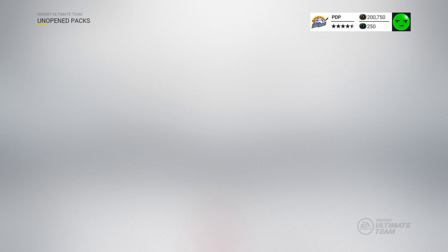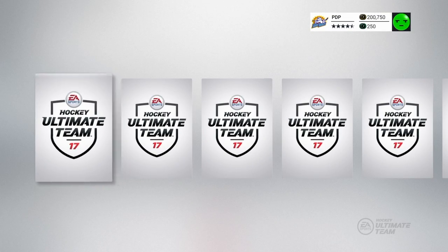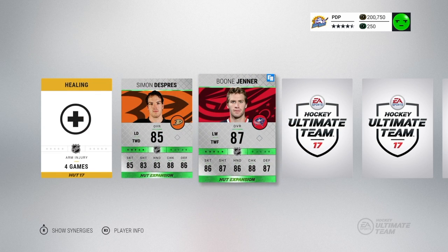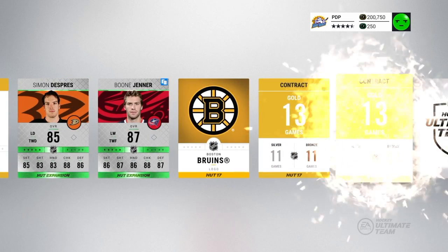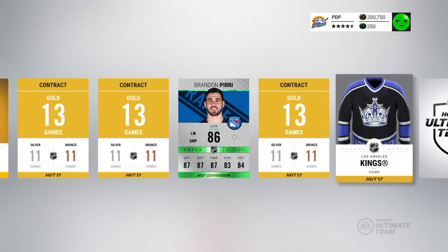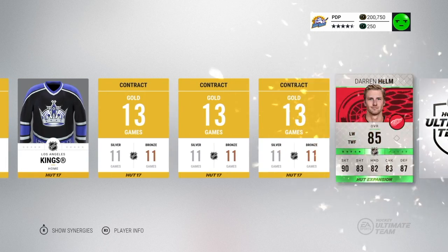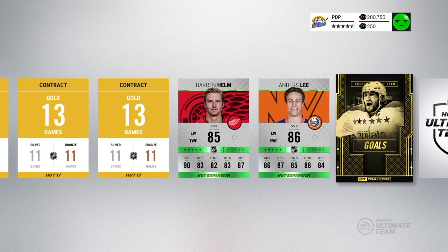Let's go one by one, slow it down. Simone Dupree. Boone Jenner. Bruins logo — are these just rare players? Contracts. Brandon Perry. Kings jersey — I kind of like that Kings jersey, not going to lie. So many contracts. Darren Helm. Anders Lee. Oh, I got another one — holy shit, another Team of the Year collectible! I guess when you pay 100,000, you totally win.